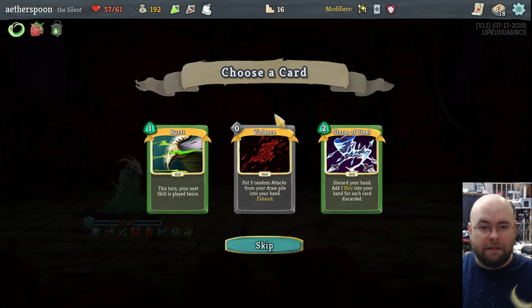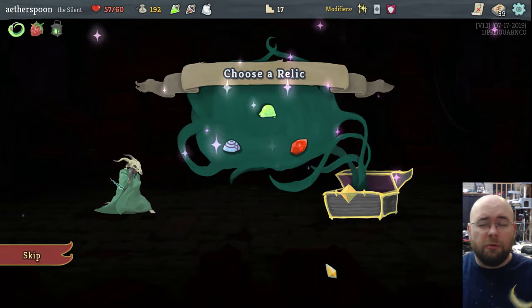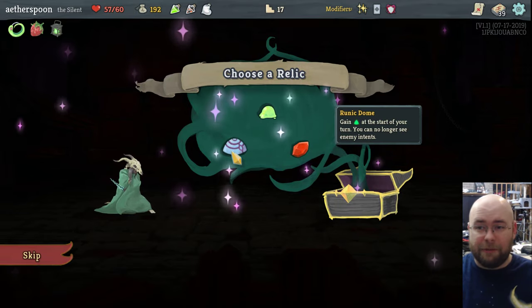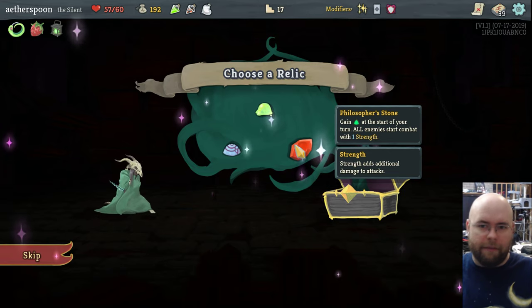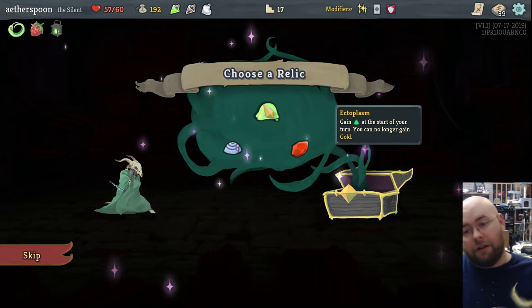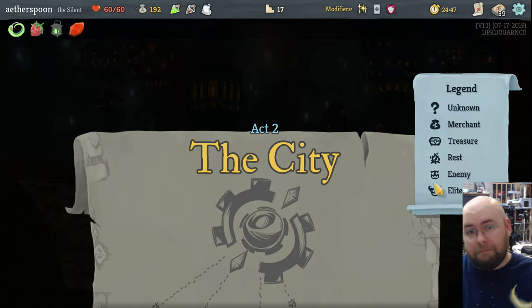That's the end of the first floor. I get to add one card to my deck — bosses give you gold cards. Another Violence is not a terrible plan. I also get to choose a relic between three options — usually two of them have some negative effect. This first one: I gain an extra energy at the start of every turn, but I can no longer see enemy intentions. I hate that relic. This one: I gain energy at the start of my turn but all enemies start with plus 1 strength, meaning everything does 1 more damage — that's actually not too bad. The third one: gain energy but you no longer gain gold — not so bad if you got it at the end, but it can only appear on the first floor. Philosopher's Stone it is. I do technically have the option of not taking one, but why would you?